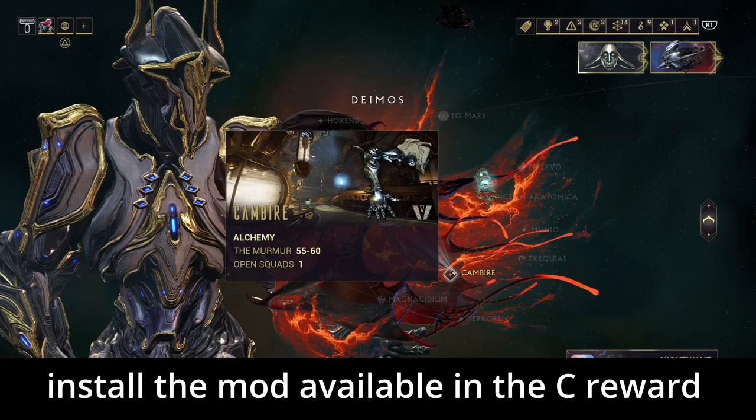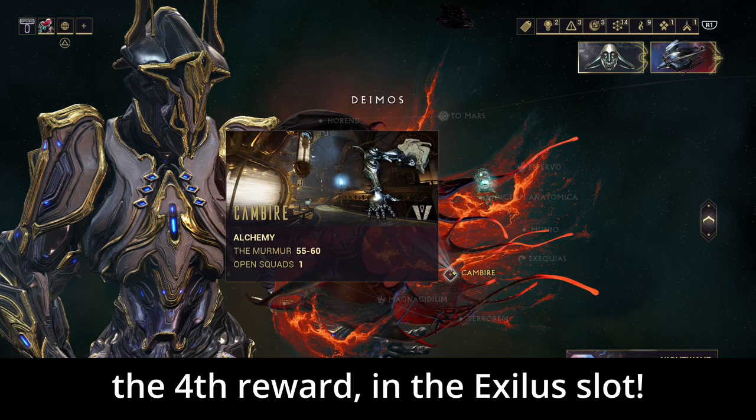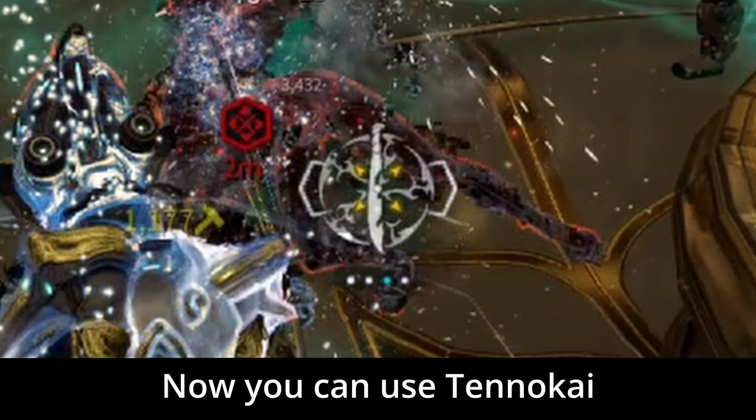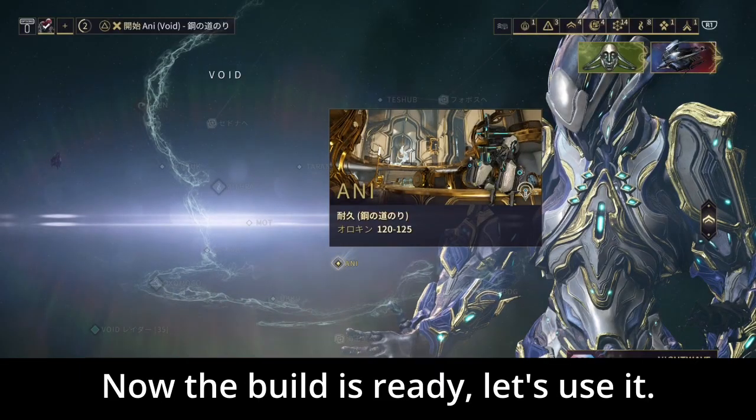Thanks to these elements and Melee Influence, it is possible to spread the status effects. Finally, install the mod available in the Tier 4 reward of the Alchemy Mission in the Excellus slot. Now, you can use Tenukai to launch heavy attacks comfortably.